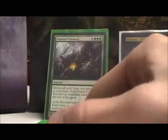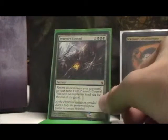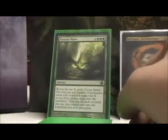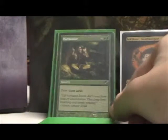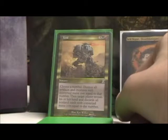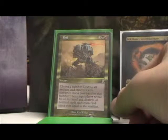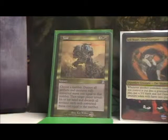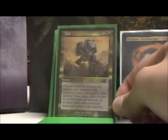Praetor's Counsel — just putting my graveyard in my hand and giving me no maximum hand size, that's just great. Genesis Wave is a great late-game mana sink to get a bunch of stuff out. Harmonize for drawing cards. Void is like Sheoldred's Praetor ability I mentioned, except I get to choose the number and make someone discard all cards with that mana cost. Also, this picture reminds me of Bioshock quite a bit.